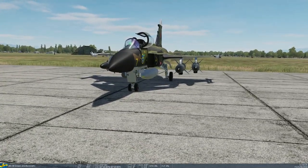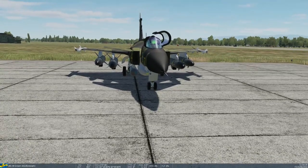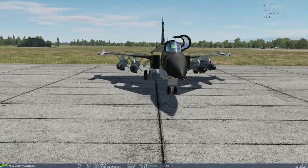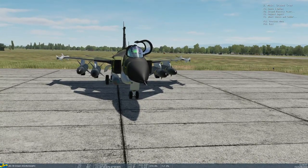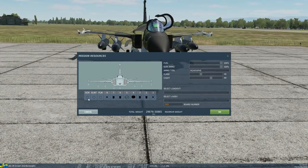We're using the Phantasmagoria pod — you can't actually see that because it's internal. If we go to ground crew and go to rearm/refuel, you'll see the ECM, ELINT, and FLIR are all internal. The Lightning pod is just for show.